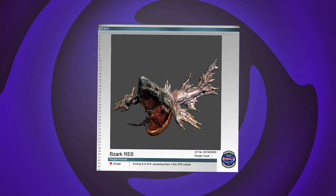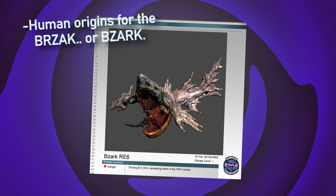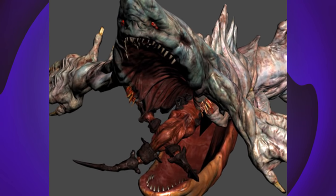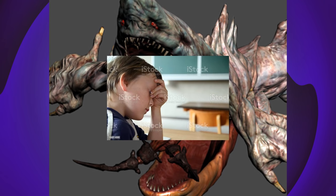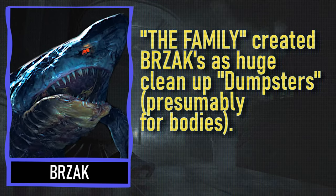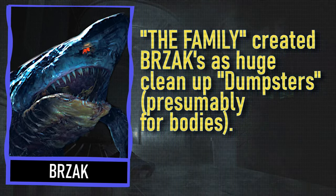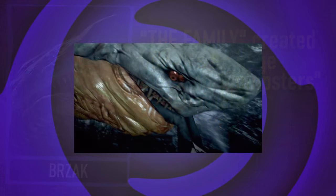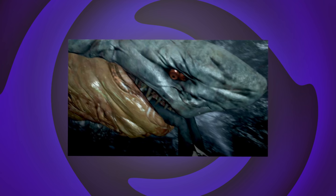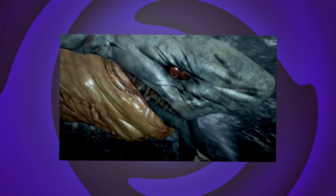Even more insane is the fact that Brzak comes from humans — these things have a human origin. I guess you can make anything possible if you stick certain things into certain entrances in a laboratory. Even more interesting than that, the purpose for Brzaks was to act as giant dumpsters: anything that the nefarious group that created them needed to dump into the ocean, the Brzak were meant to clean it up. Giant, creepy, haunted-face shark-man — very scary, and belongs on this list.